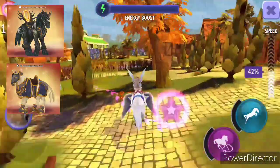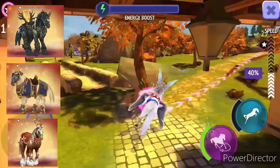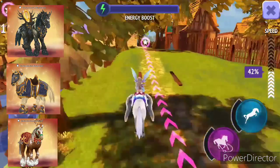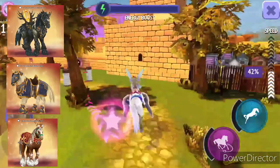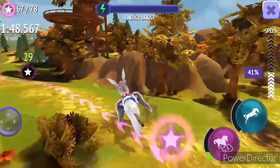Next we have Legion Clydesdale, Paladin Clydesdale, and Jingle Clydesdale. I'm going to buy the Legion Clydesdale, delete the Paladin Clydesdale, and put the Jingle Clydesdale in the sell option.